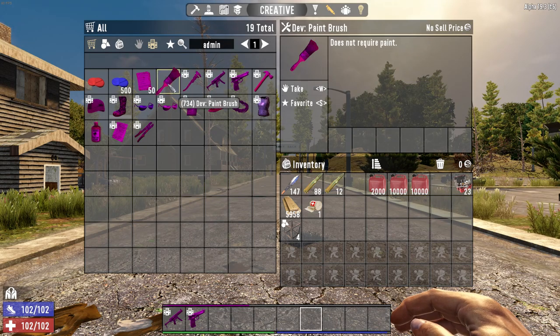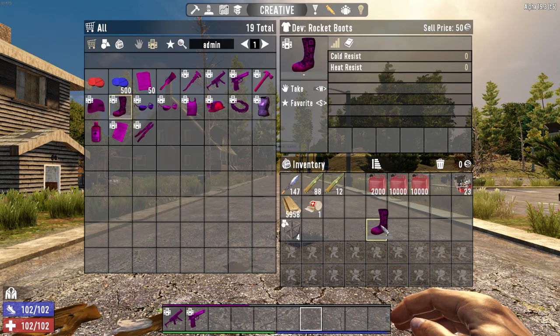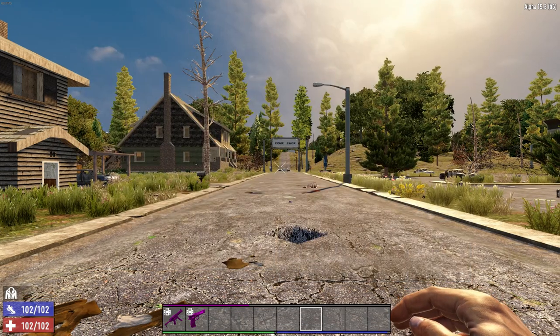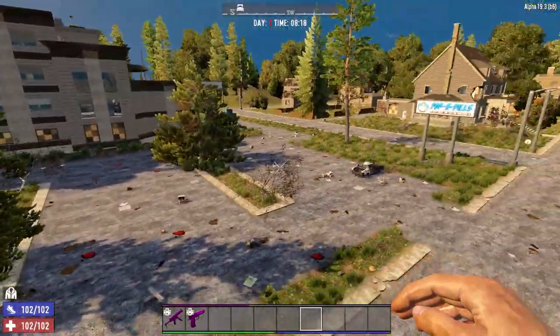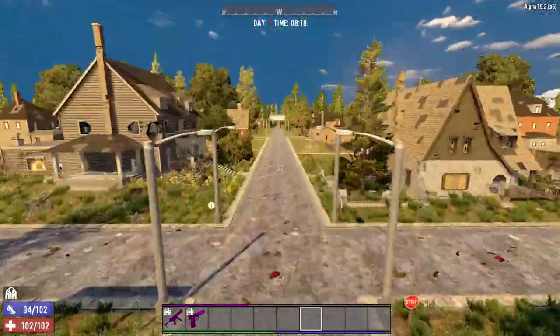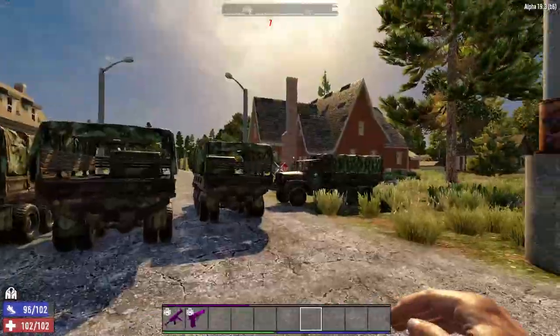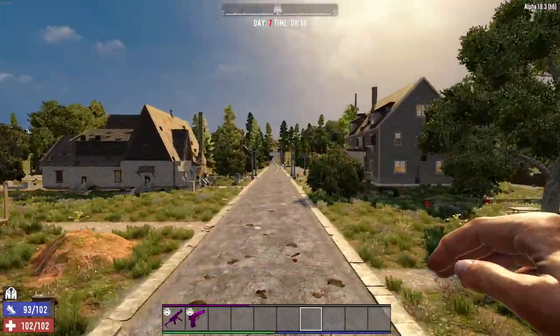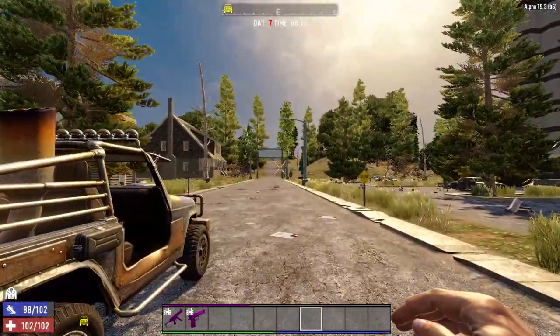You got the paintbrush which allows you to paint indefinitely without having to use any kind of paint. The mining helmet already has the helmet light built in. And then you got some fun ones — like the dev rocket boots, which if you put these on allows you to jump extremely high. It's kind of fun how far you can launch yourself with these things. You're going to be getting some frame drops because you're launching yourself so far, but it is kind of fun to use.